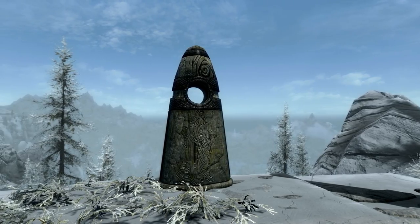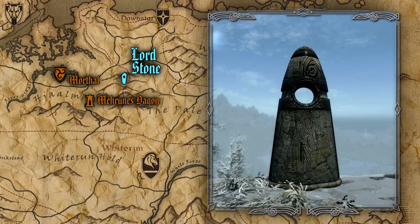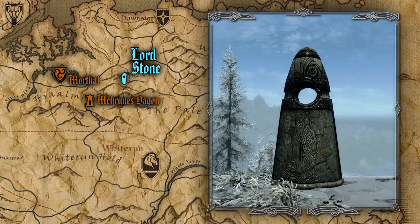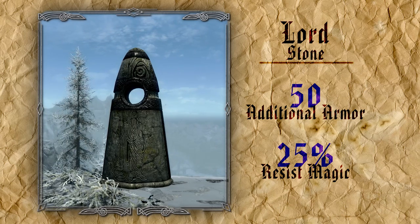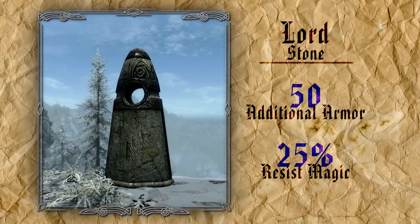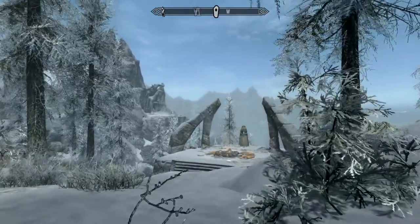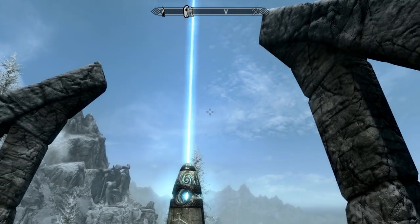Next in line is the Lord's Stone, which is almost directly east of Morthal, southwest of Dawnstar, and right around the corner from the shrine to Mehrunes Dagon. Like the previous standing stones, the Lord's Stone can be beneficial to many playstyles, as no matter how you handle combat, everyone will eventually take a few hits. With the Lord's Stone active you become more durable in combat by first gaining 50 extra points of armor, as well as a constant buff of 25% resistance to all magic spells. The magic resistance is particularly useful too, because it stacks with elemental resistances found on enchanted armor, the Nord's 50% resistance to frost, or the Dunmer's resistance to fire.